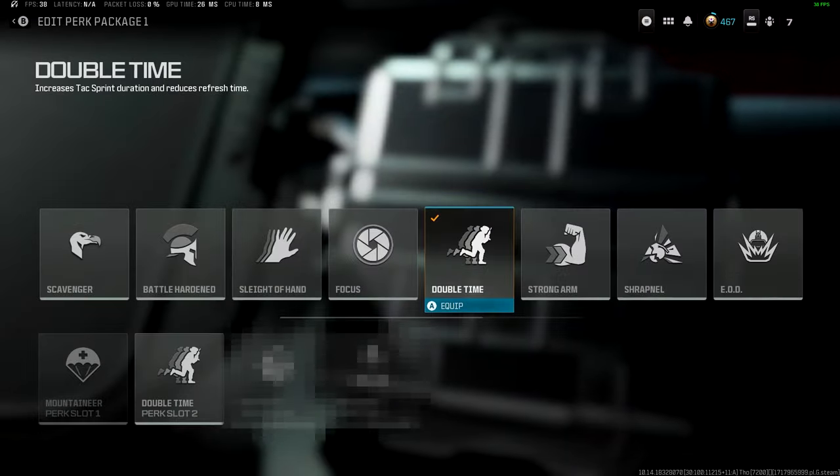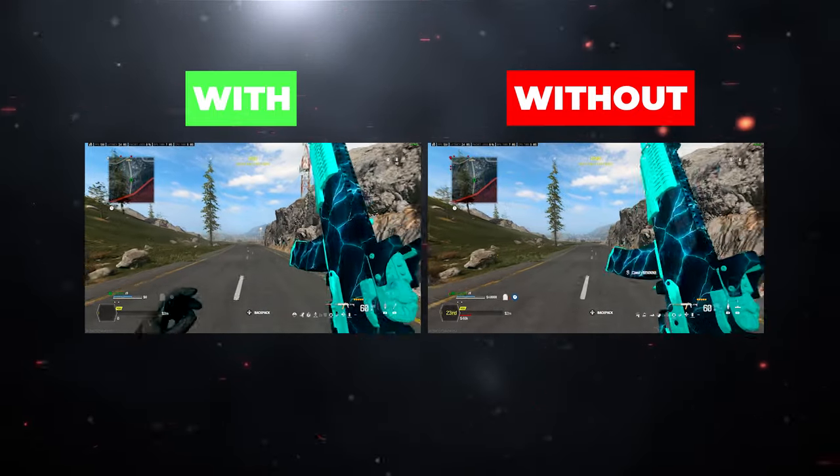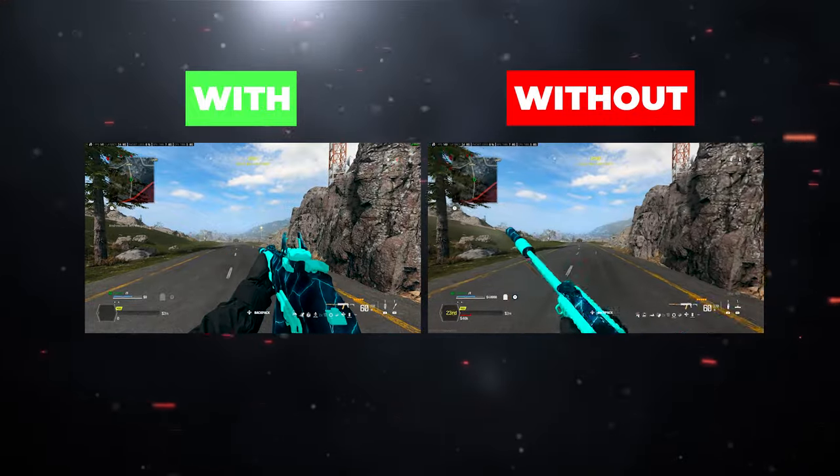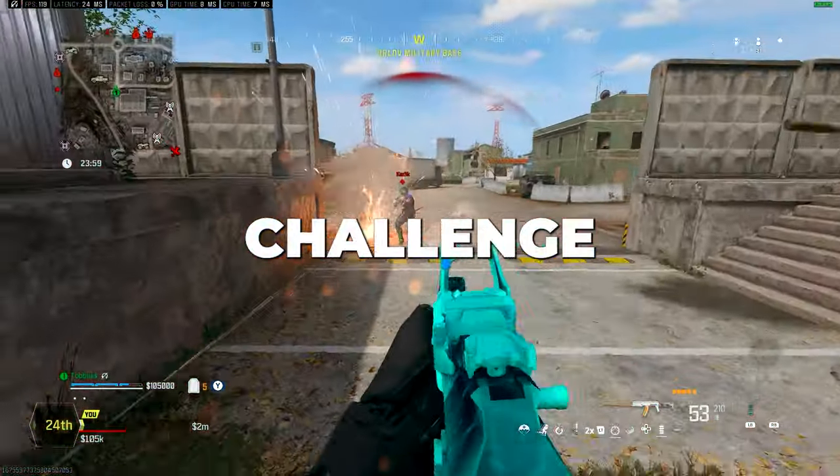For the second perk, you need Double Time. This increases the duration of your tactical sprint as shown here, which can make a huge difference, even if it's just getting around the corner that split second faster, meaning you're able to plate up, survive, and challenge the enemy.